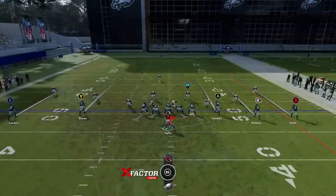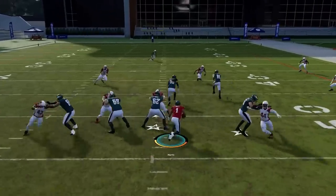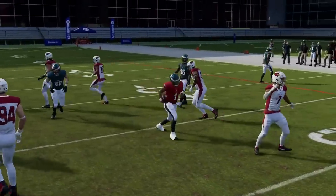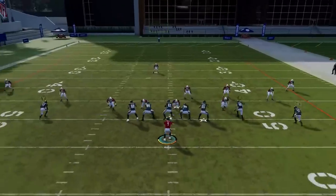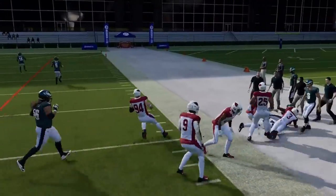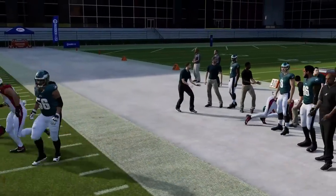Next up we've got the Quarterback Draw. Anytime your opponent stretches their defense too thin, just hit them with a draw play. A lot of people see an empty backfield and think the run's not an option, but you can always hit them with this run play. It's a very good run play, still as good as it always was, as long as you have a mobile quarterback.